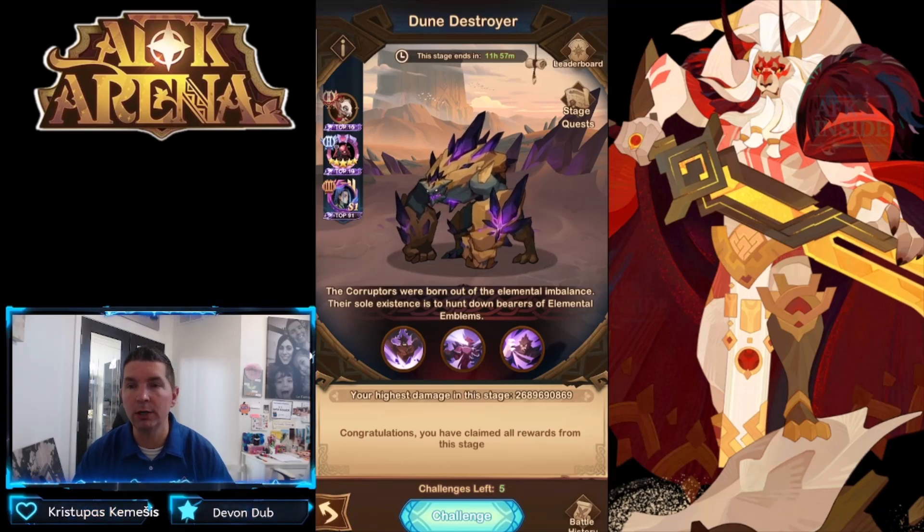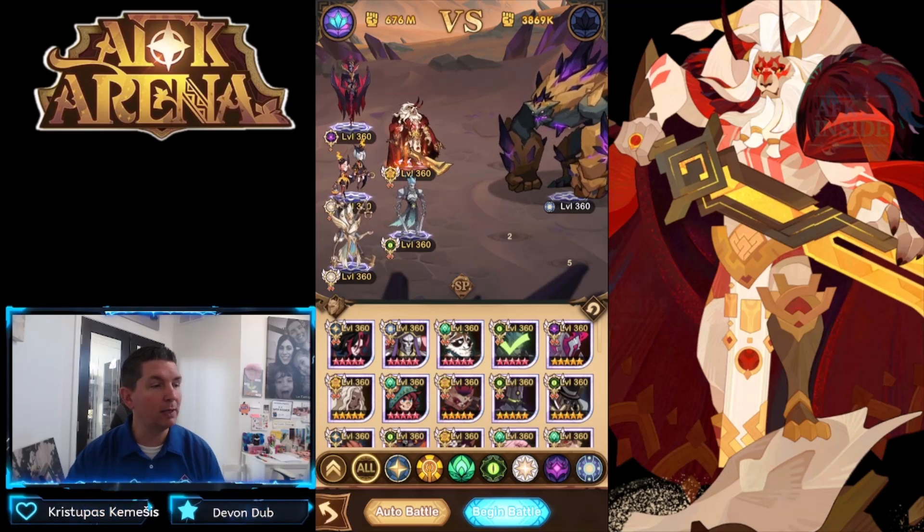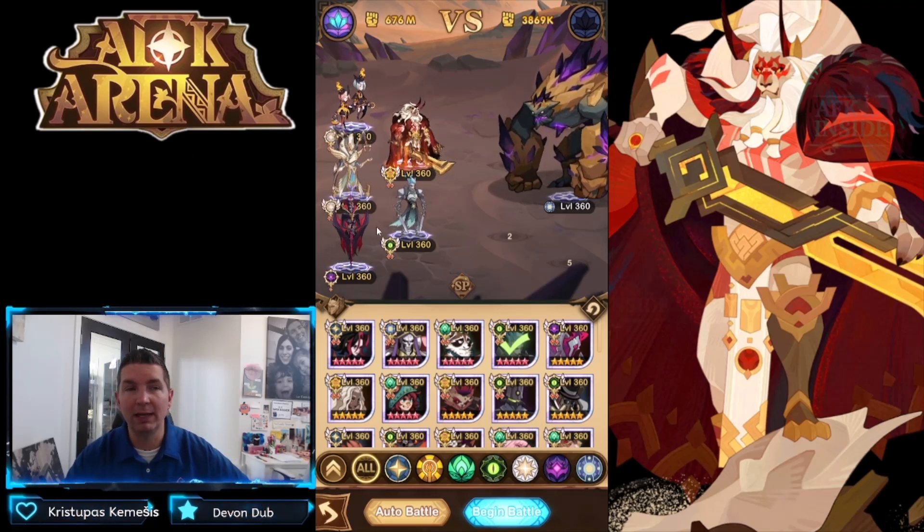He is moving over to the Twisted Realm as a boss, replacing Dark Arden, meaning we are going to have to have some team comps ready. You can see we've claimed all the rewards, but you want to do this every day because you do get some loot out of here. The ideal team — I'll bring them up and cover the actual guide in a minute — this is the comp we've seen on the test server.